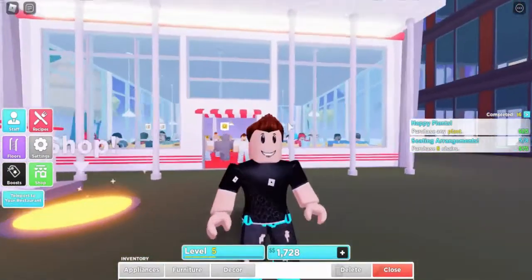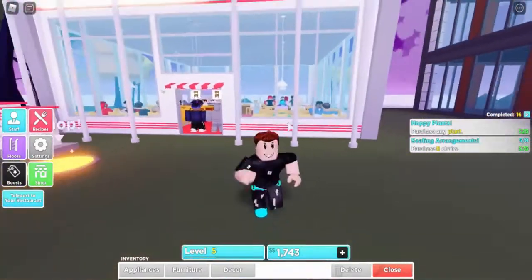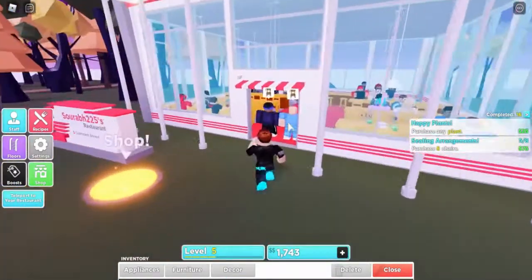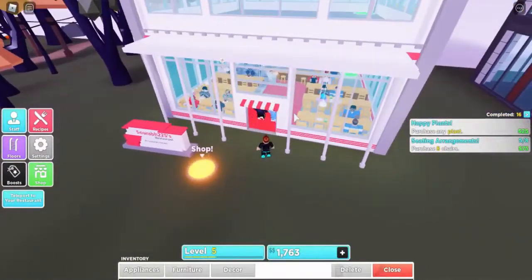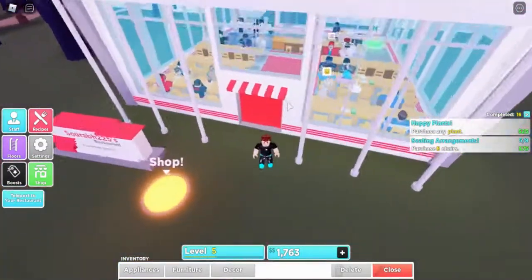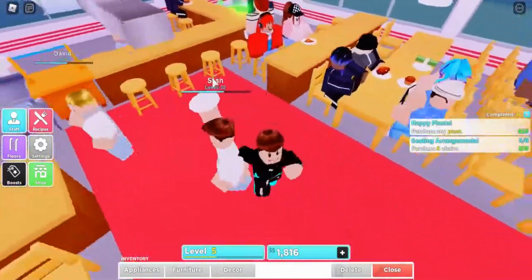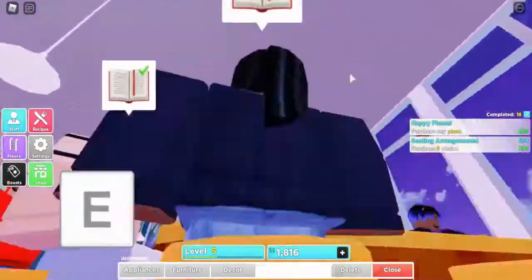Hello guys, we are back at Swift 1 2 Gaming. Today we are going to play Roblox My Restaurant. In the last episode we unlocked the second floor, so in today's video I'm going to put some plants on the first floor.